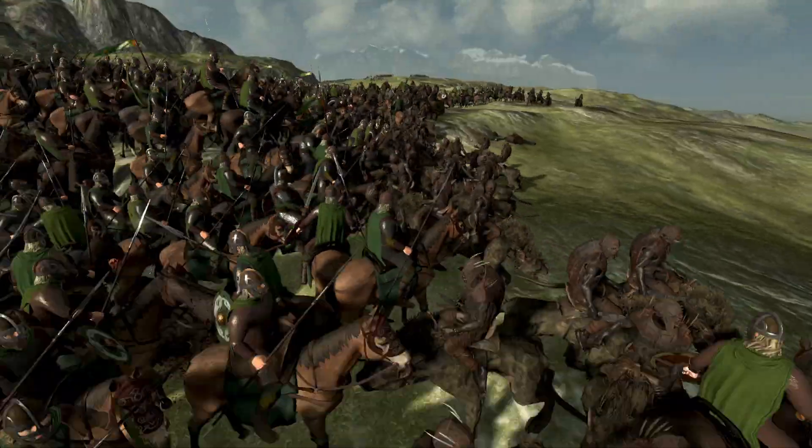It looks like the cavalry is going to get in behind - the King's Mark, a very elite cavalry unit. There's a warg unit they could charge down and do some damage to. Lurt is looking very exposed, and he's going to get charged. His Uruk-hai rangers - I feel like that's a new name, I don't think they were called Uruk-hai rangers before. They're getting stomped on, and it looks like Lurt is going to be lost.